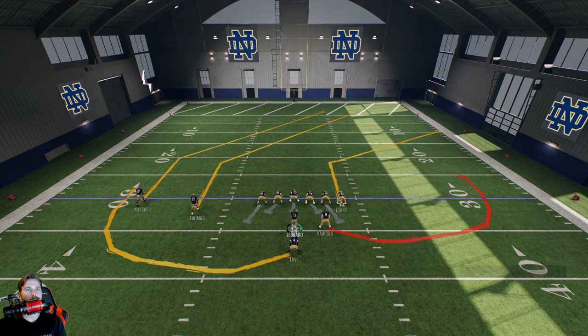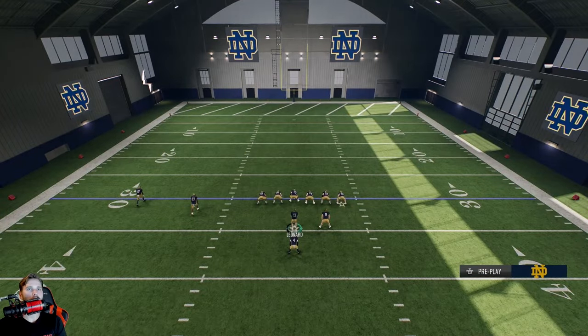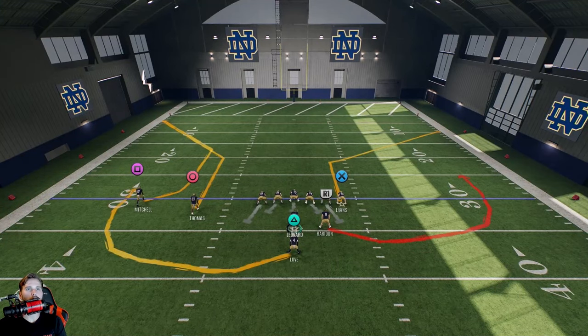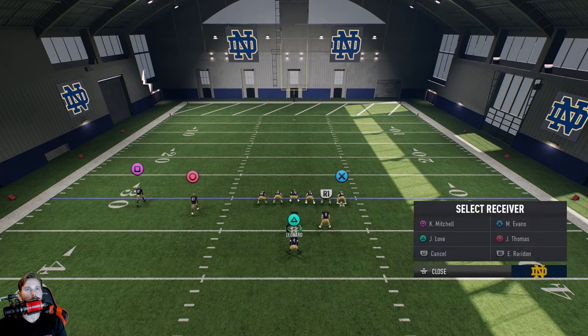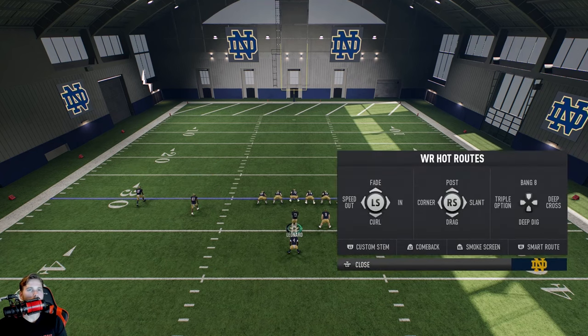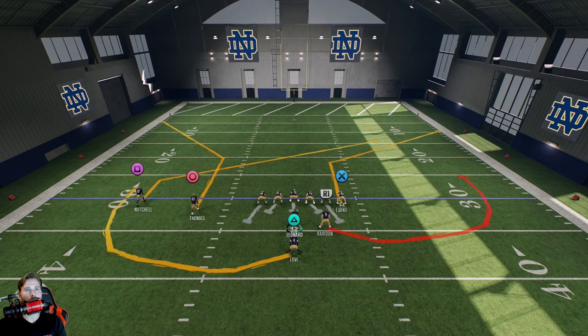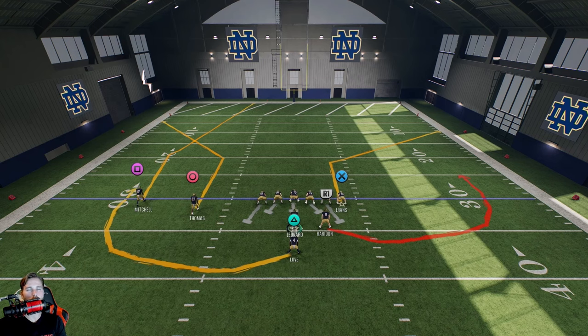With the right stick you've got post — pretty simple. If you want the opposite of a post, you run a corner route. Pay attention though: Square and Circle both have corner routes, but one is more of a smash route where he comes in first, and the other is a cleaner corner route — be aware of where these players are. Going down on the right stick gives you a drag route straight across the field. Slant is just a little slant — a nice combo with Square and Circle. And bang eight is a newer one, kind of a very skinny post.